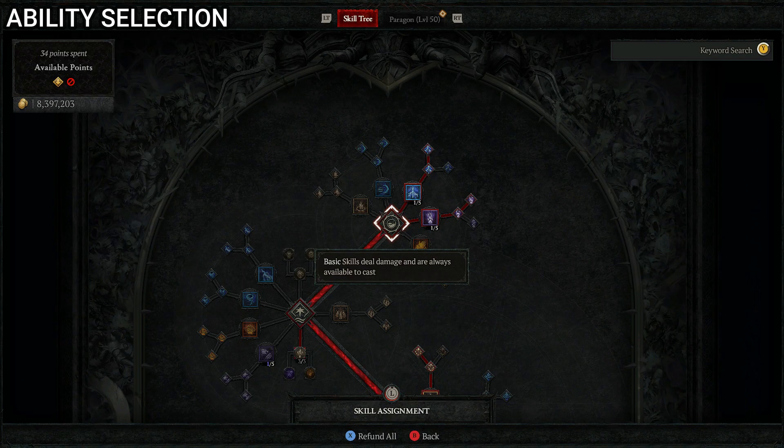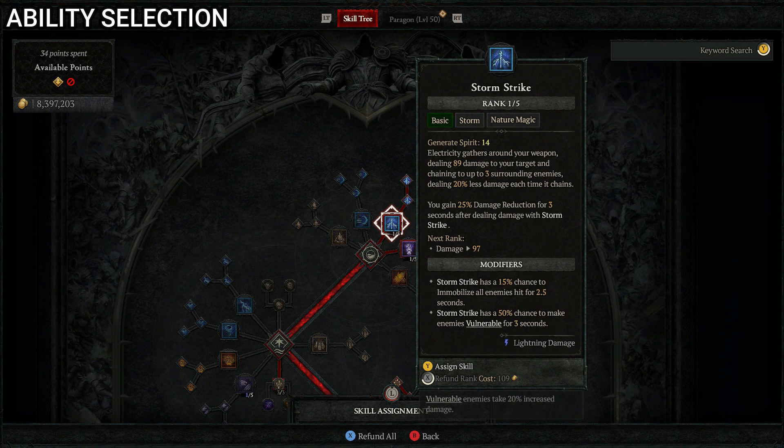Starting in the basic skills section, we're going to put one point into Storm Strike, which is our basic attack. It deals 89 damage to your target and chains to up to three surrounding enemies, dealing 20% less damage each time it chains. You also gain 25% damage reduction for three seconds after dealing damage with Storm Strike. We need this basic attack both to progress and because it works well for this build.